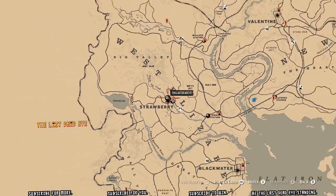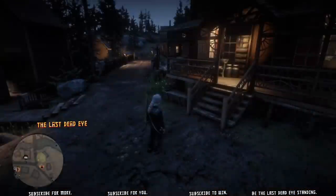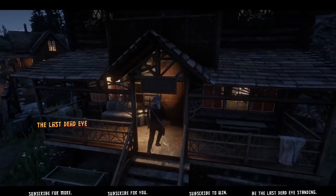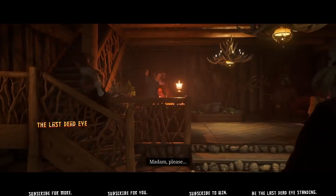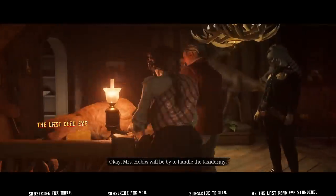If you're looking to start the new naturalist role, you're going to want to head over to Strawberry and bring yourself a varmint rifle. That's a crucial weapon for this role. If you don't have one, bring it before you come to Strawberry. There is no gunsmith to purchase one when you get here.